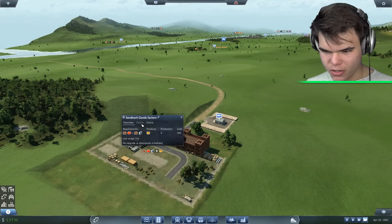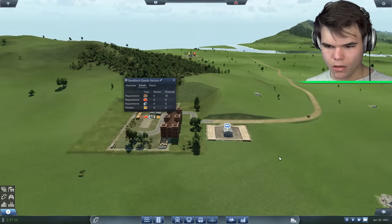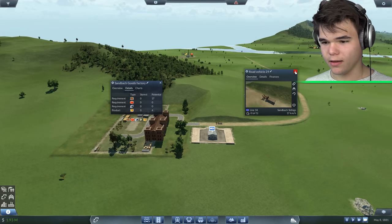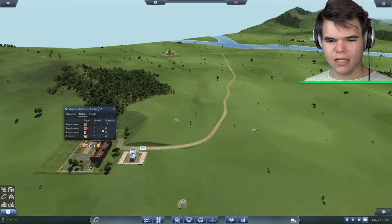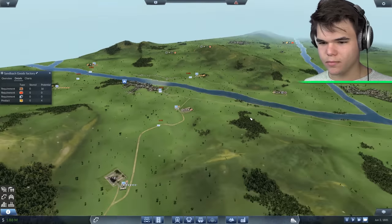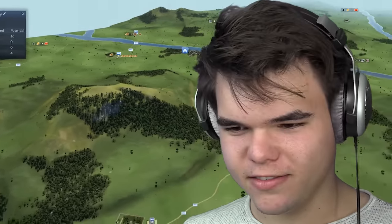I don't think these are functioning yet. It is bringing in some planks right now — actually they're not bringing in anything. But it's ordered 17 planks and it'll create some goods out of that, which I could then sell. Goods — you see what I did there?